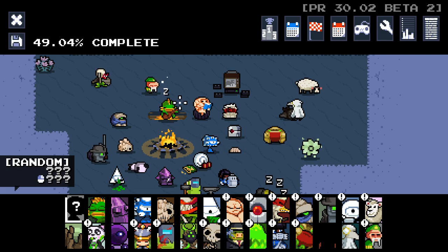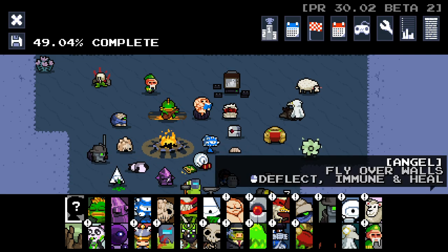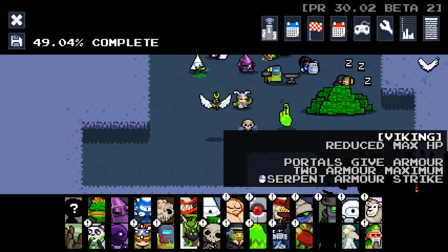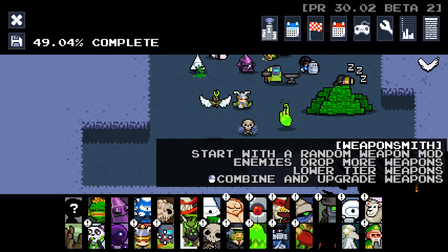Hello everybody and welcome back to another Nuclear Throne Ultra episode. We are jumping in again. This time I'm going to try out Angel. We do have a new thumbnail provided by someone called Strider in my Discord. I've set up a little art competition in my Discord where people have the opportunity to make thumbnails for the various characters from this mod that we don't have thumbnails for yet.